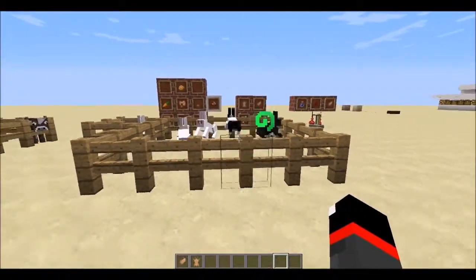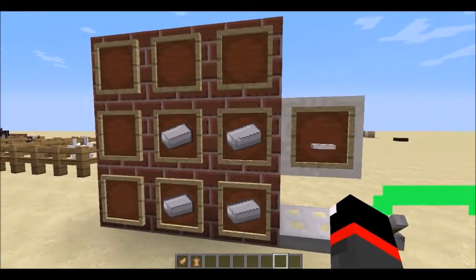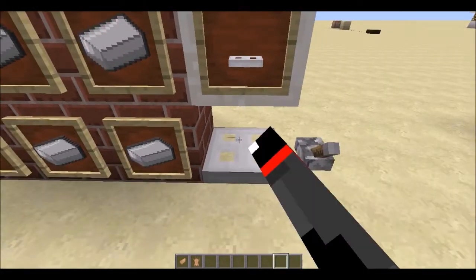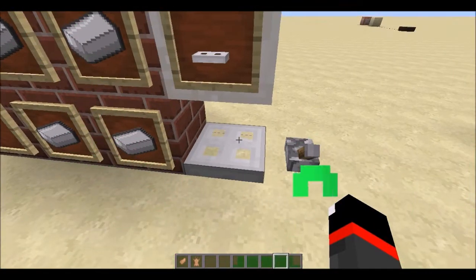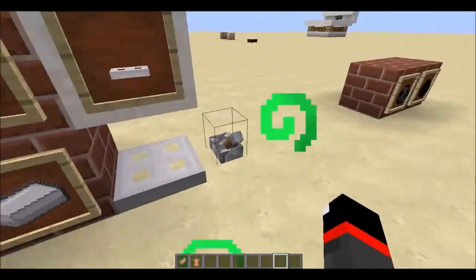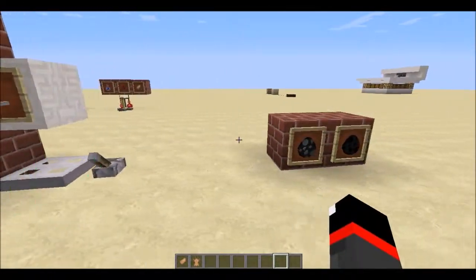There are now iron trapdoors. You can flip them with redstone but cannot open them by hand — just like iron doors. They're crafted from a two-by-two square of iron ingots in the crafting table.